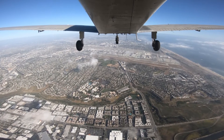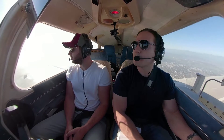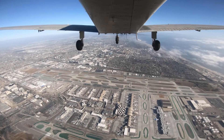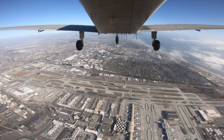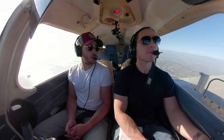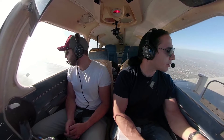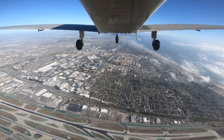We can make another call that we're over Ballona Creek. LA Special Flight Rules, blue and white Piper Archer over Ballona Creek, traveling southeastbound 3,500 feet, LA Special Flight Rules. And we can make a call that we're crossing over the south runways of LAX. LA Special Flight Rules, blue and white Piper Archer crossing over the LAX south runways, 3,500 feet southeastbound, LA Special Flight Rules.